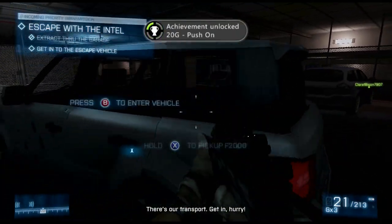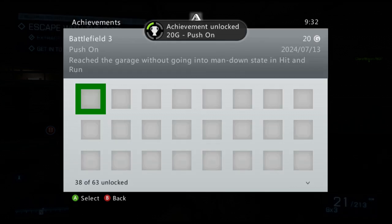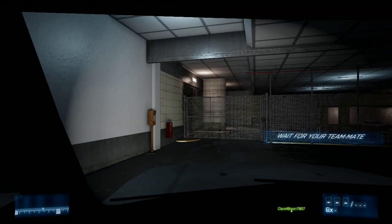And there you go — Push On. Reach the garage without going into a man down state and the level complete. I haven't actually done the exit so apologies for my poor driving, but I figured I may as well finish the mission. Thank you for watching and I hope you enjoyed the rest of this clip.